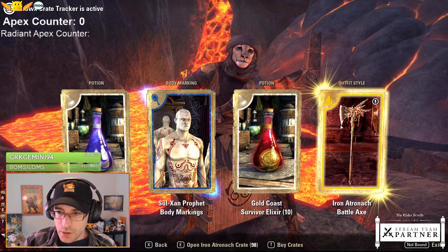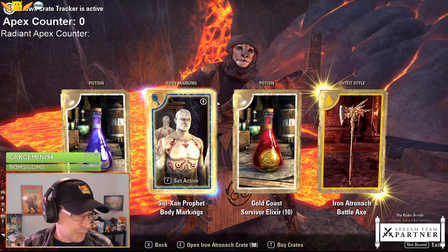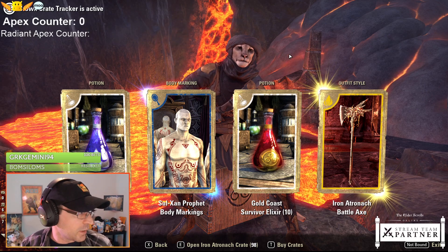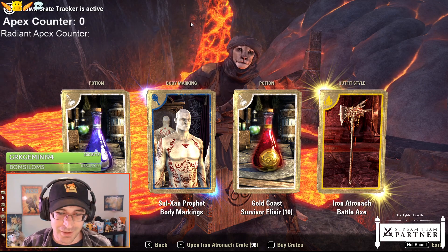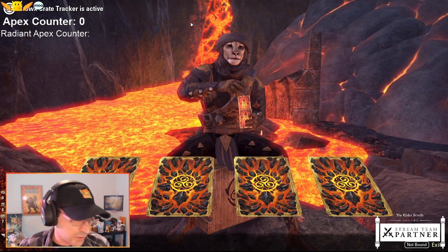Outfit style - it has like a lot of lava type of stuff dripping off of it, and more of these body markings. Oh, I forgot to change my camera angle. That's fine. So part of this might be hidden - let me go ahead and hide this event list so you can see these a little bit better.